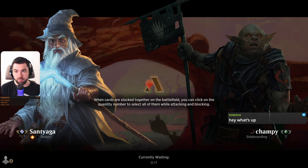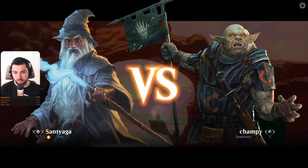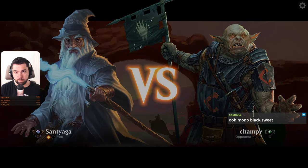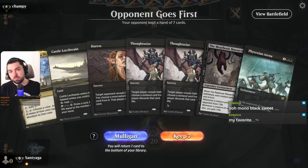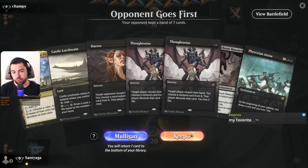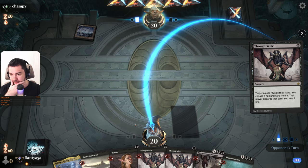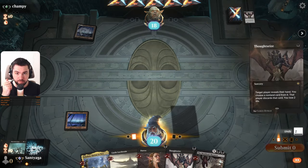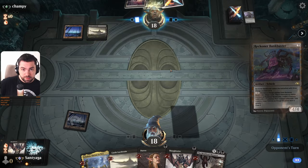Hi friends, trying mono black devotion with new cards. I feel that Untapped GG is not working so far, maybe it should work a little bit later. We have like we need only one black but we're starting with one tapped land. We don't draw, we could draw a land — but I'll keep it. It's Minus Arena, let's start with this and we'll see.